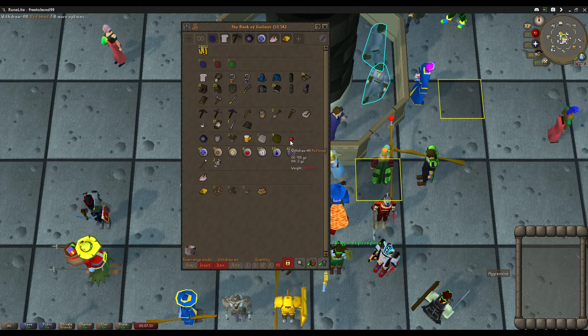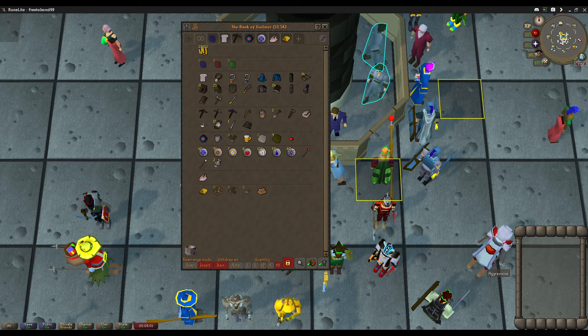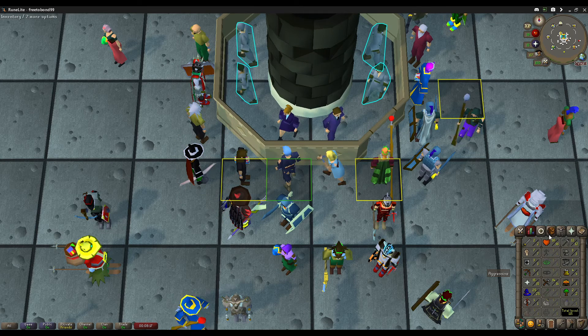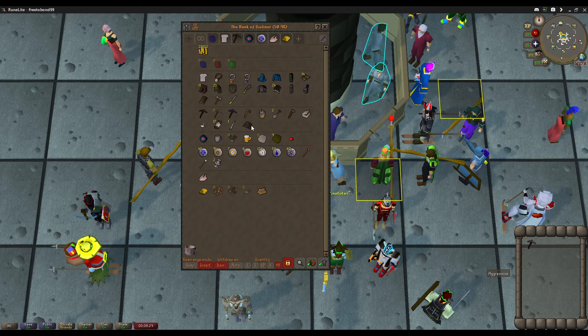I either want to do Imp Catcher with these beads — I actually managed to get one of them off-camera — or I think we might want to do either Prince Ali Rescue or Below Ice Mountain. Let me just pull up the guide here real quick for Below Ice Mountain and we'll do that. Varrock teleport, energy potions — yikes, I definitely don't have that. You need 10 mining which we have, and I definitely have some pickaxe upgrades here. I'm gonna grab the steel pick. I kind of wish I had the attack level to equip it, but I think we're just gonna do Below Ice Mountain right now. I need a bread knife and a beer, oh and some cooked meat.